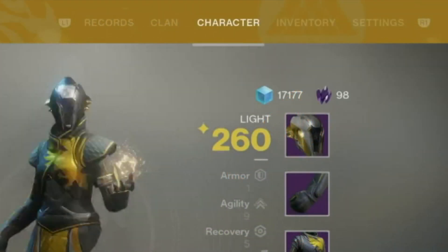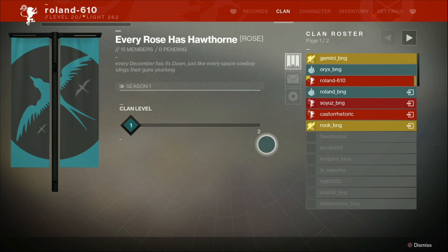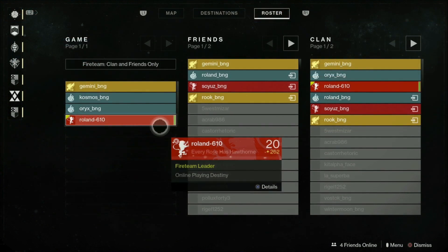On the right side of the top screen we have the new menu selection. The different tabs are records, clan, character, inventory, and settings. Sadly we've only seen character, clan, and settings so far. What is no longer here are roster and progress. Clans has replaced roster to reinforce all of the new social features, which we'll dive into more in a separate video this week. Roster has now been moved to the new map interface, which we'll also cover later in the week.